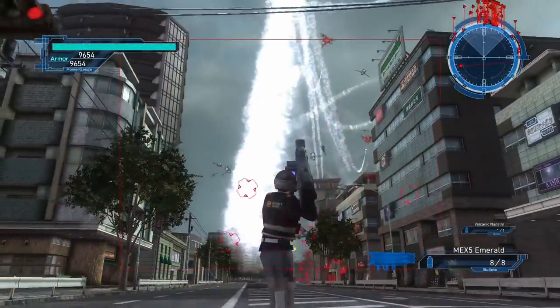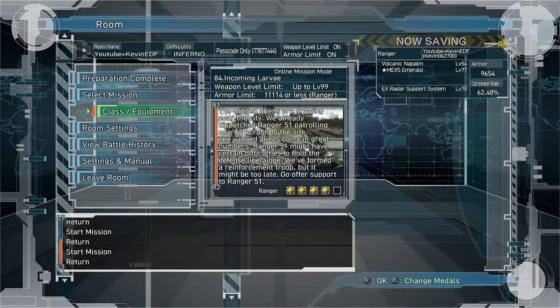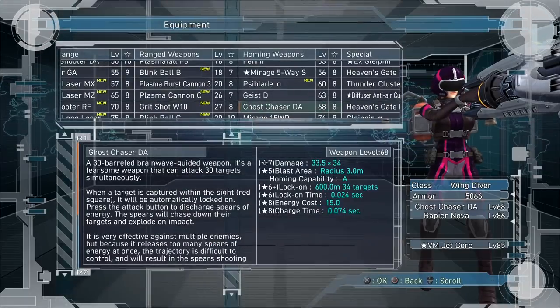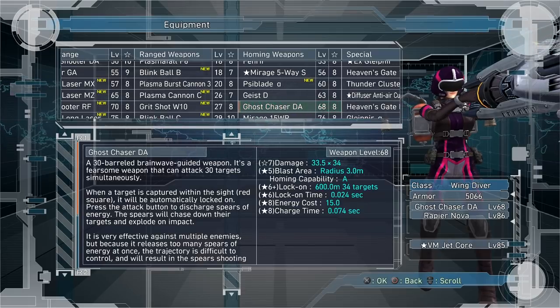You definitely want, if you're dealing with purple tadpoles, a way to knock them out of the air before they attack you, because they're very dangerous. Now let's move on to Wing Diver. Wing Diver is pretty good with these things. If you're trying to survive and you need to knock things out of the air, Ghost Chaser is a very good option.